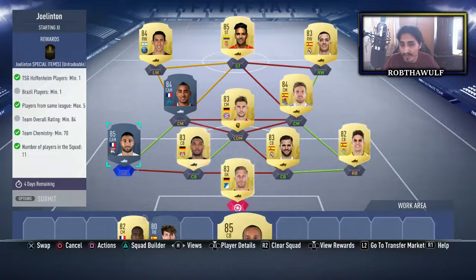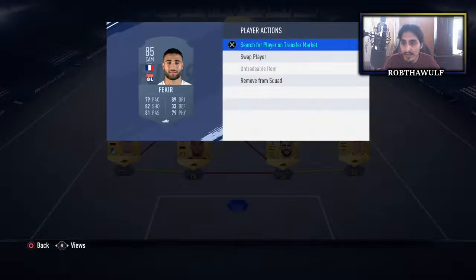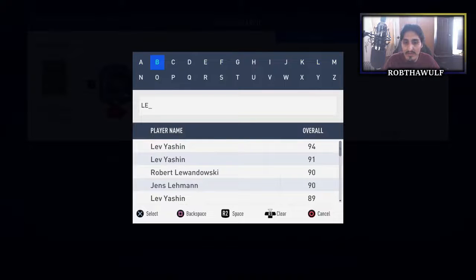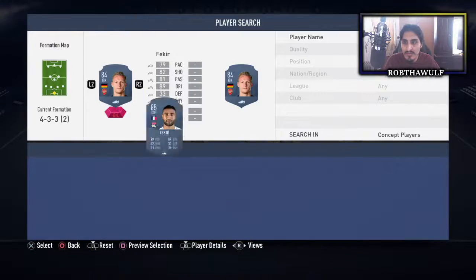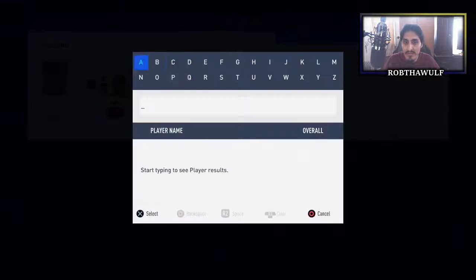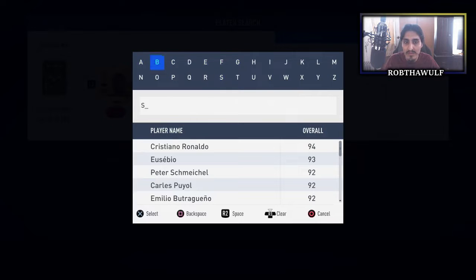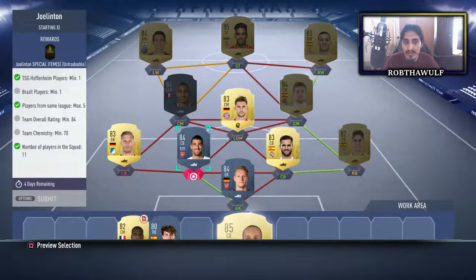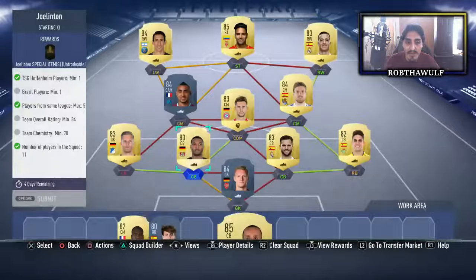Let's try throwing Ballman up there, and Leno, and Socrates. Okay, so that takes me to 62 chemistry. I do need a Brazilian and over here they're using Luis Gustavo. Yeah, I don't think I'm gonna be able to do it like that — I'm just gonna keep it the way I had it.